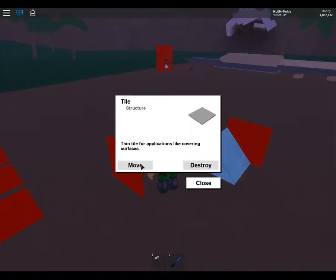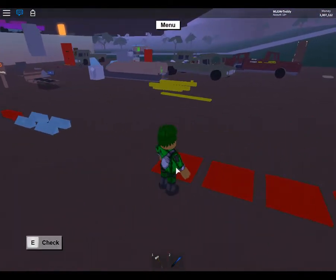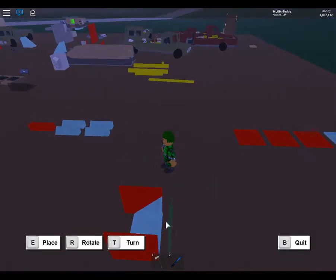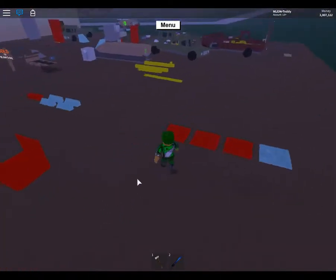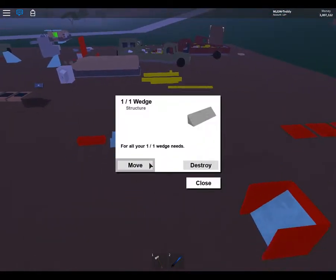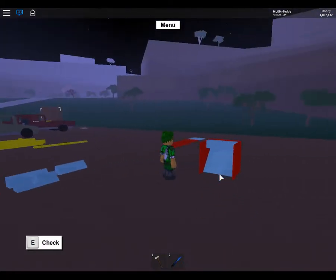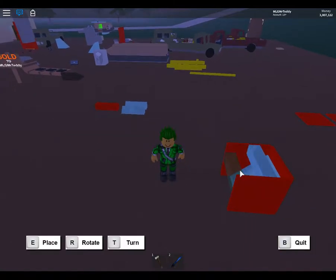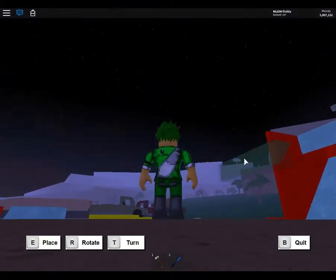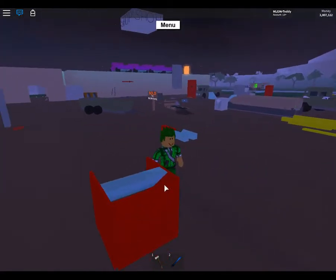Grab the second wedge and place it. Now you have 2. Grab a third one and place it right here. Then take this and place it 1 unit in from the back wall, just like so. Then take another one and place it 1 unit away and 1 unit down. It should look like this when you are done.